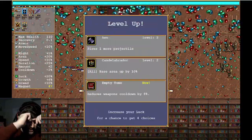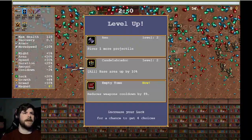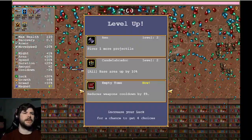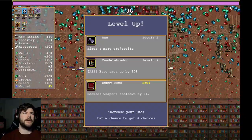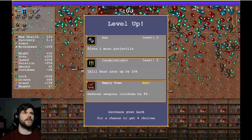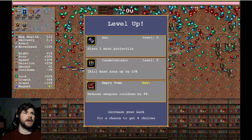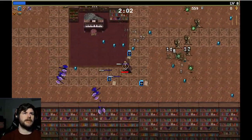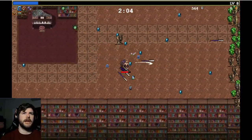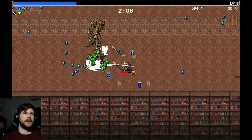Empty Tome is going to give us an option to pick up a magic wand later, but I don't think we need to just grab an Empty Tome. I kind of want to get matching things first or fill out our weapon slots because we only have a couple left. So right now I'll just grab Axe, get another one of these going — just trying to farm as much XP as you can early on. It's going to help us a ton.